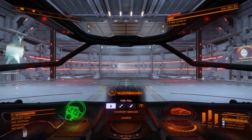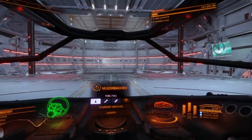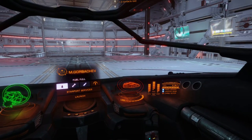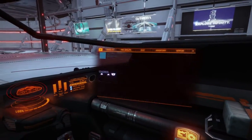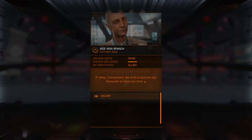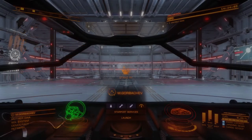As we discussed, it's the first ship in the game. It has the lowest amount of fuel, and its jump range isn't that good. As you can see, we have no shields on us right now. Let's go over to the starboard services and look at our outfitting so we can get a good view of the ship.